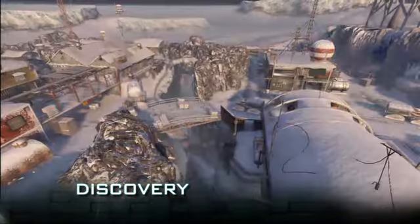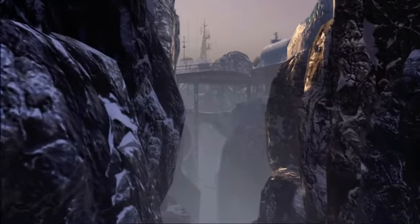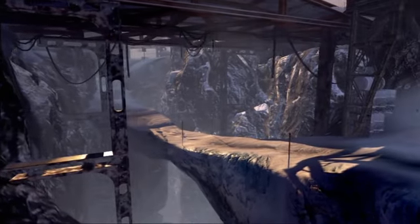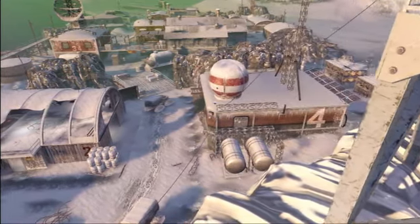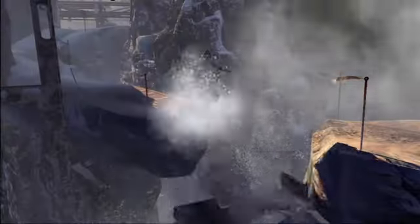Discovery is an Antarctic research station that was a German outpost left over from World War II. The two sides of the map are divided by a deep chasm, and you're always fighting for control over that crossover from one side to the other. Tips for Discovery are really about learning the layout, understanding how the chasm impacts gameplay flow, being conscious of exposure to long-range weapons, and watching out for grenades that can collapse the snow bridges around you.